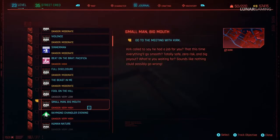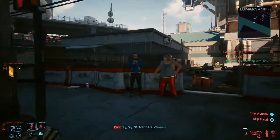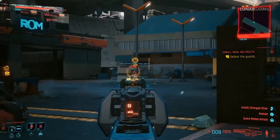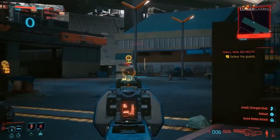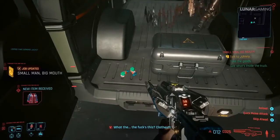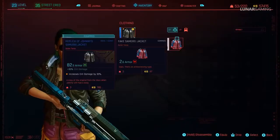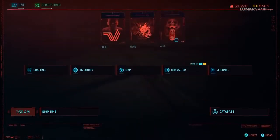After completing side job 10 Heroes — which is only available if you sent Jackie's body back to his family during the Heist mission — Kirk will call you at some point for a new mission called Small Man Big Mouth. The enemies are at a very high level so it's tough to complete early on. During the mission you can pick up the fake Samurai jacket — it's supposed to be a unique but doesn't show that in game, however it's still worth picking up just in case it's a bug, and it kind of looks cool.